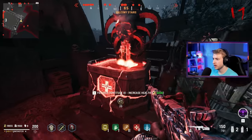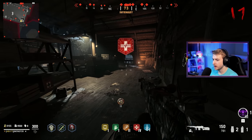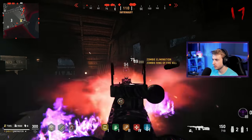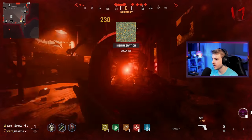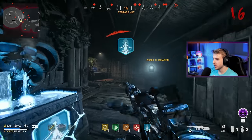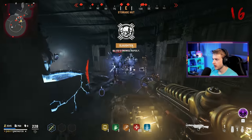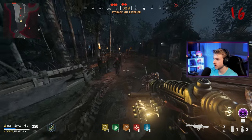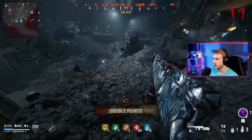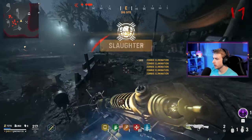Now that we have the Wonder Waffle, we need to grind up some points to get it Pack-a-Punched. I'm going to grab jug. This is the spot I used back in the void — I would sit right here, pop my ring of fire, and grind camos. I wonder if it can actually work here in round-based. Let's actually use the Wonder Waffle now. Didn't get the whole horde, but it got a lot of them. Let's go ahead and Pack-a-Punch it.